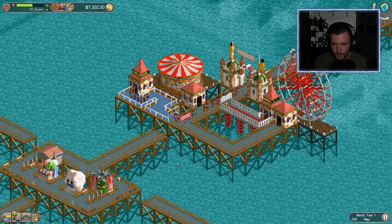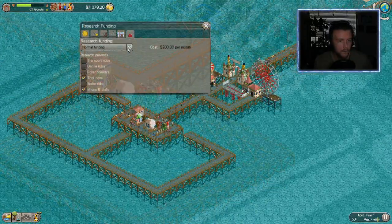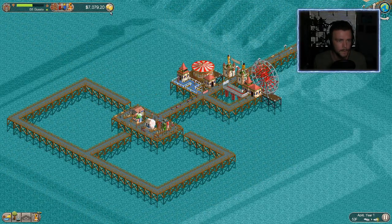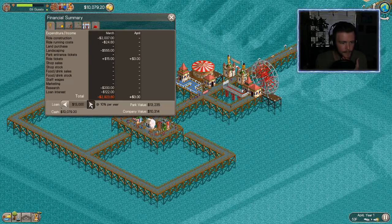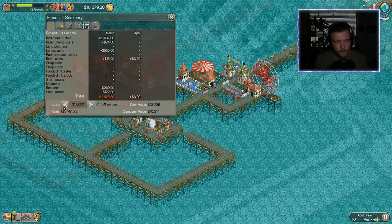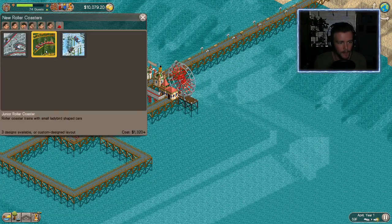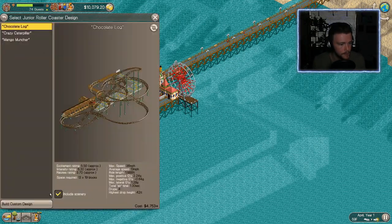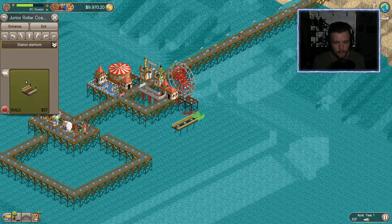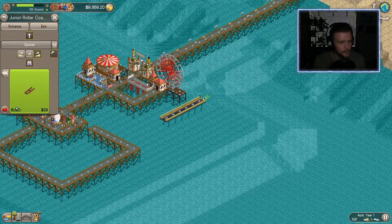These people need somewhere to go so let's open this area up to them. I forgot to go to maximum funding — let's do that. I'm just now noticing we have a pretty healthy amount of money; we can take up to twenty thousand out of the bank. Let's use that to our advantage and get a roller coaster in here. I really like these junior roller coasters — they're pretty easy to work with. We're going to have the station on the water.